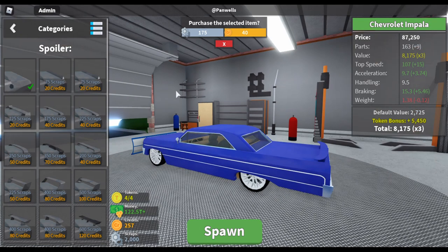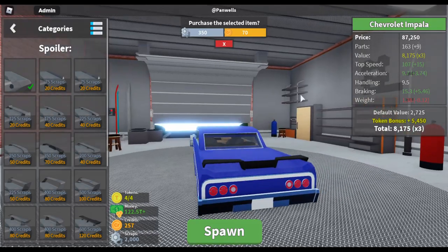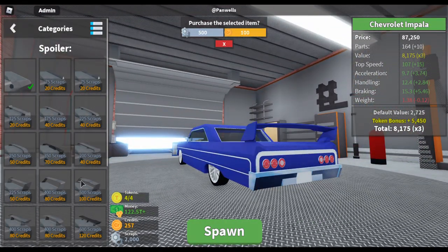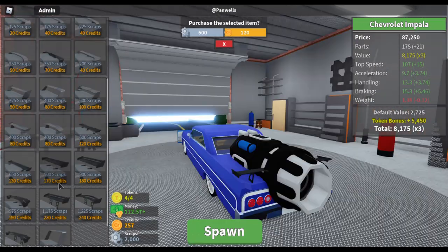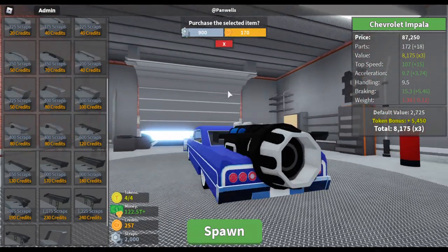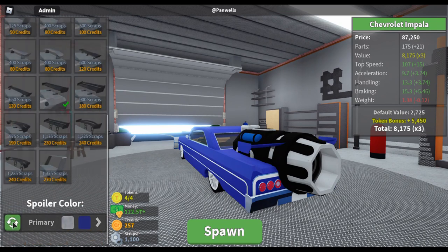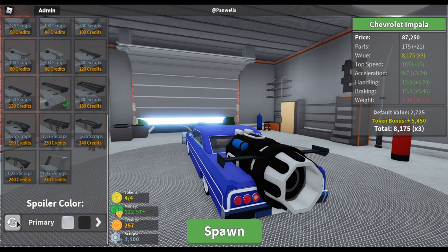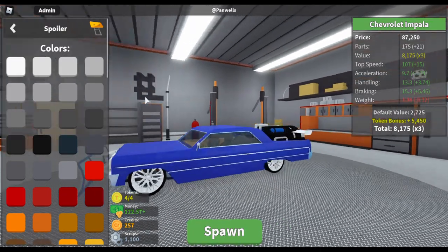There's also a 'no spoiler' option. By the way, here's a little bug: if you pick something and then go back to no spoiler, it doesn't really work. Anyway, for this car I'm going to go through and find my favorite pick. You can also change the spoiler color separately from the car color — so you can make it a different color.